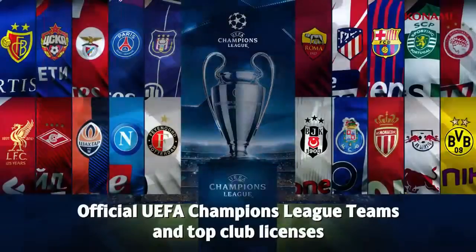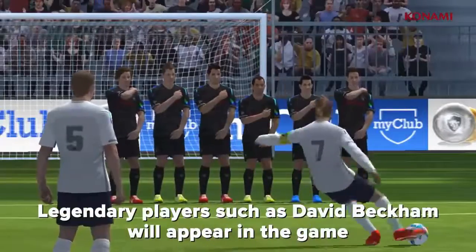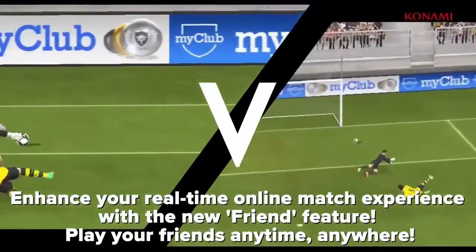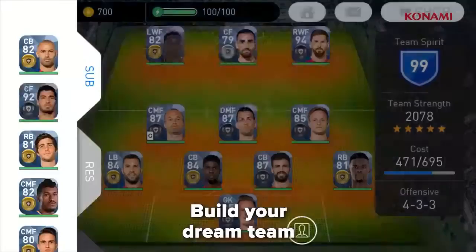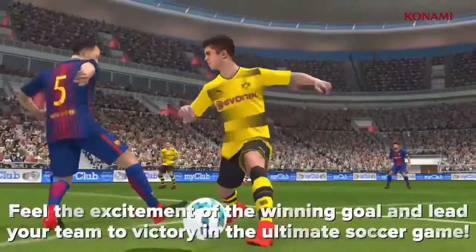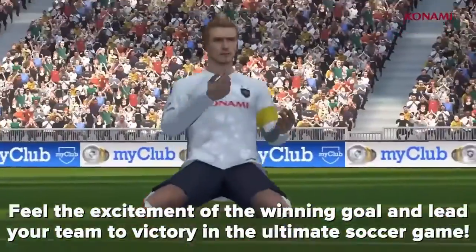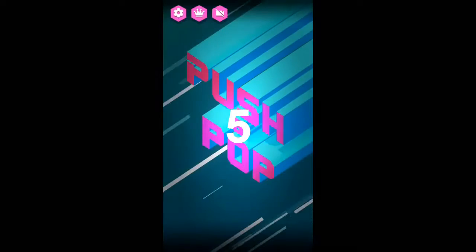Number four: PES 2018 Pro Evolution Soccer. If you're a soccer fan, then PES 2018 is what you want to focus your time on, as this is the latest game on Android that centers around the sport. It has plenty of improvements over the last version with enhanced controls that are easier to navigate, better graphics, and even better audio. You can play as your favorite teams and players and even scout players from across the globe to build your ultimate team and dominate the field.